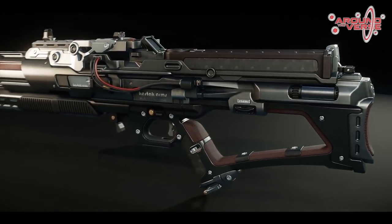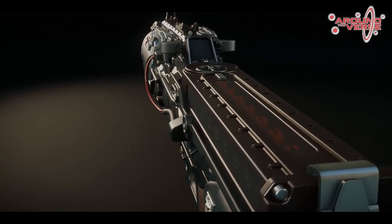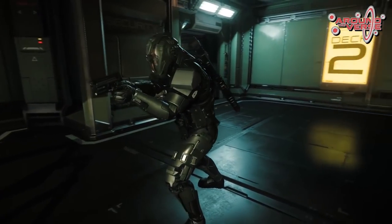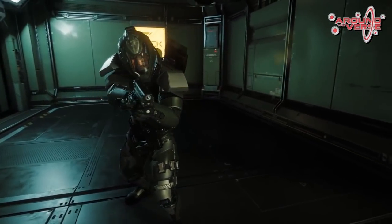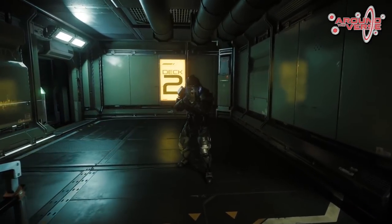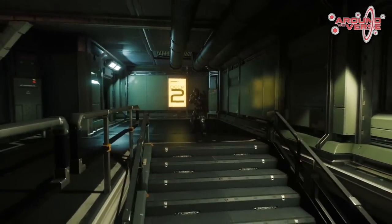There will be limitations in some areas though — you might not be able to wear certain EVA packs with certain armour, and certain equipment might have redundancies or need certain other bits to actually work. For example, you'll need a helmet, oxygen and an EVA pack to move around outside your ship safely in space.